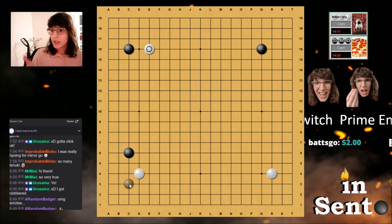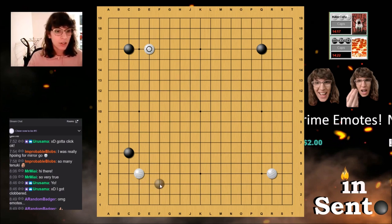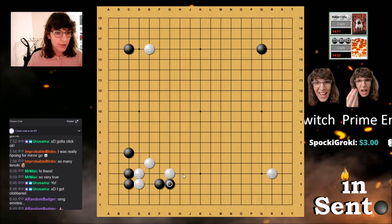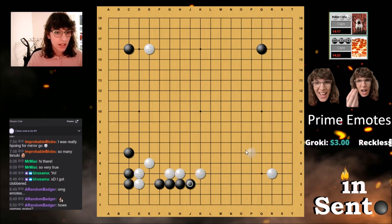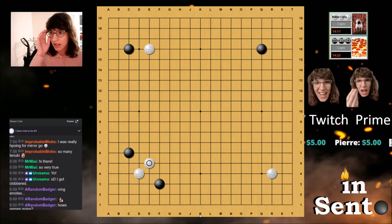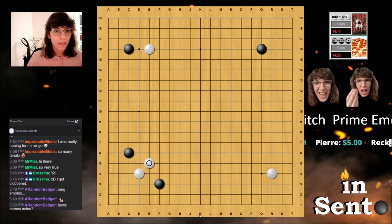What matters is what did you want to get in exchange for all these things. You could completely follow this up, but if your opponent somehow gets sente — maybe they do something like this — now they have sente and they can attack your corner again. It's concealed where your opponent gets sente from you attacking their tanukied stone in that specific area.